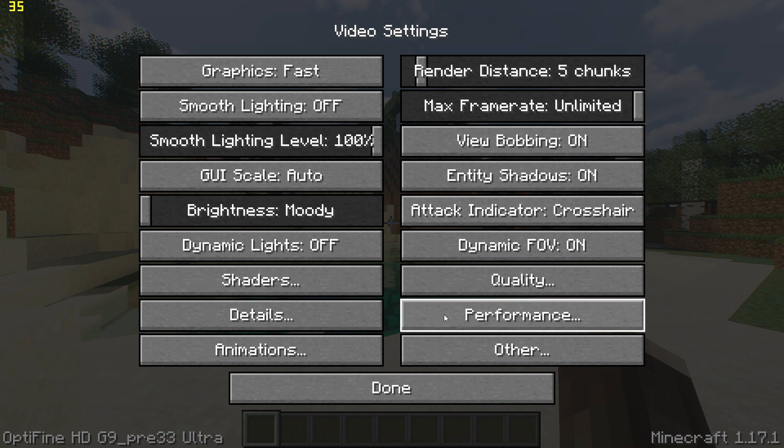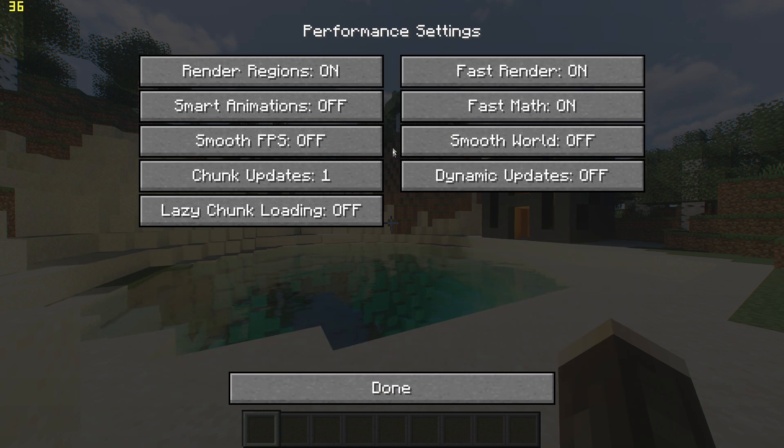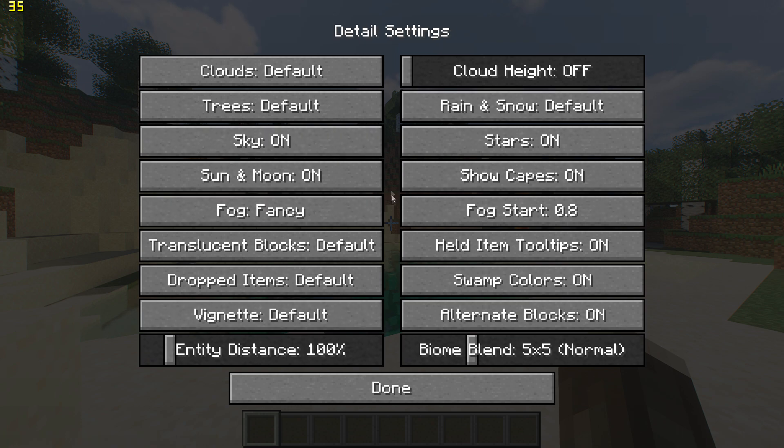Then go to performance settings and turn on render regions, fast render, and fast math. Go back, go to detail settings and turn off clouds and set trees to fast.